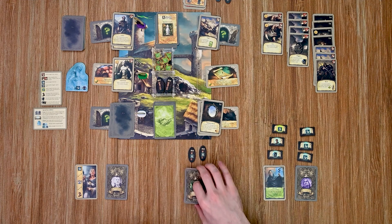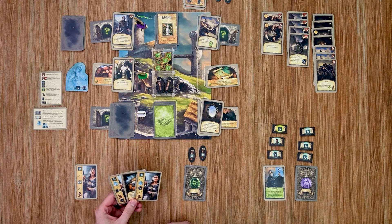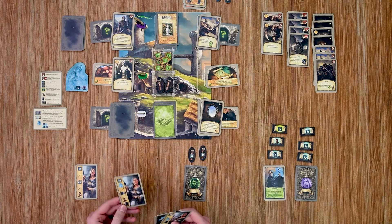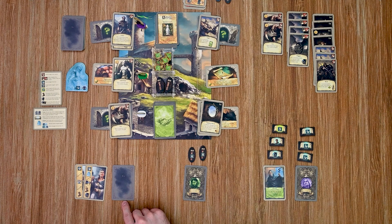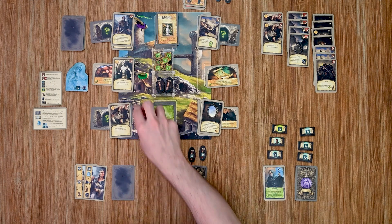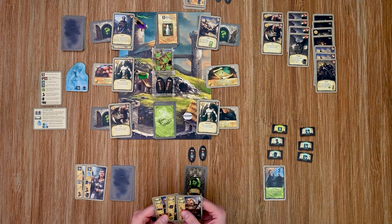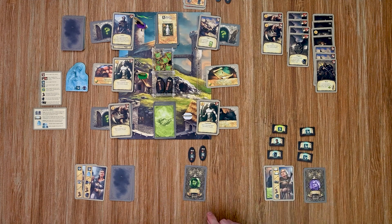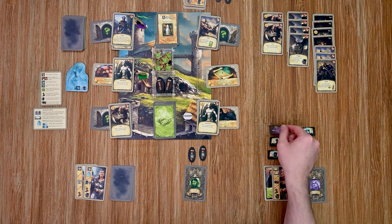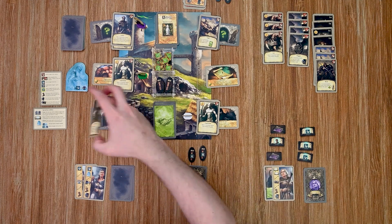Over to my guardian. She'll reveal and move — I'll reveal first, then move over here and pick that up. Over to my sorceress: she plays a card to use two of her spells. First a ranged attack to take out the gore at that location, then a second spell to flip over a face-down card.